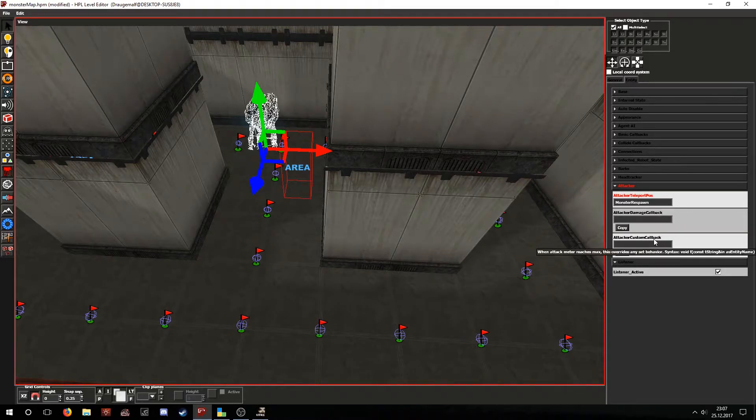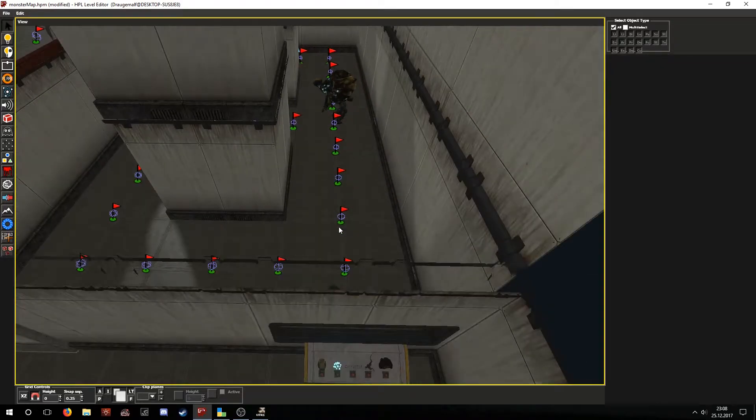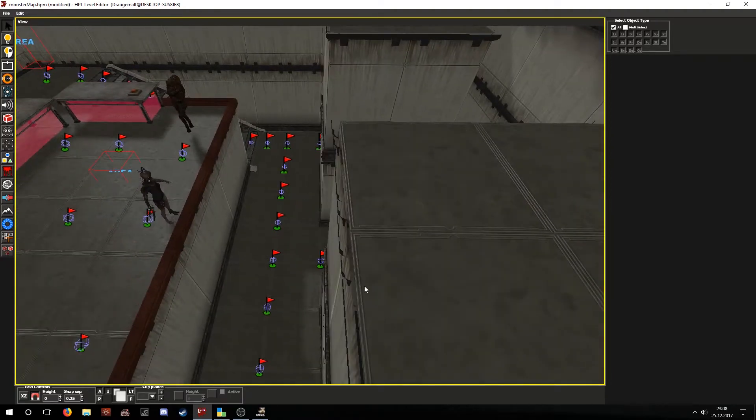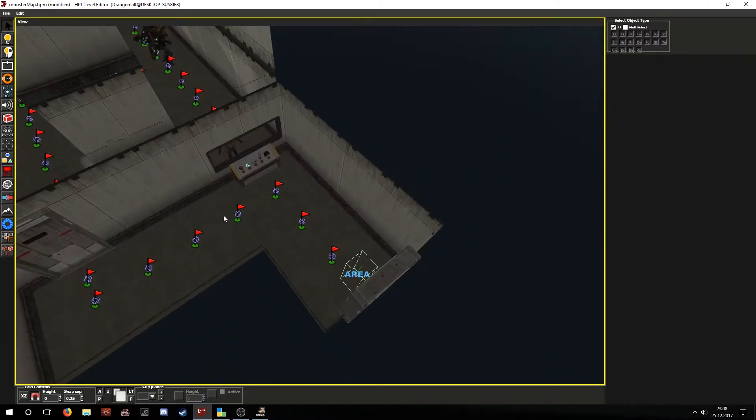Then there is the attacker custom callback. With this we can override the function that happens when the enemy catches you. For example, if it is overwritten with a function that only has a debug message in it, then instead of an event happening and the creature knocking out the player, only that debug message will be displayed. Now let's take a look at how we actually set up the construct to patrol around this area and chase the player if it sees him.